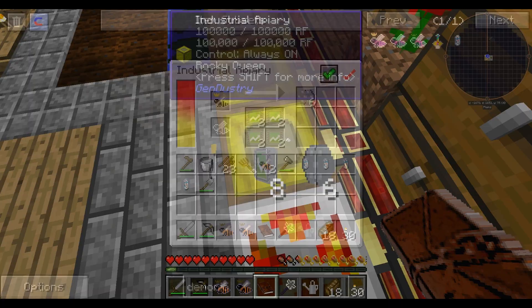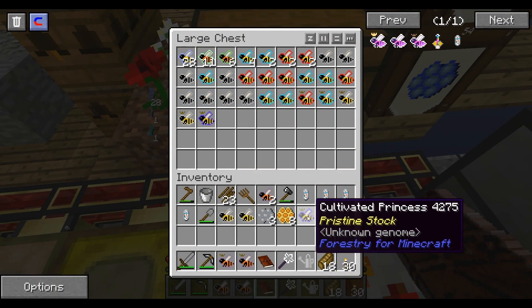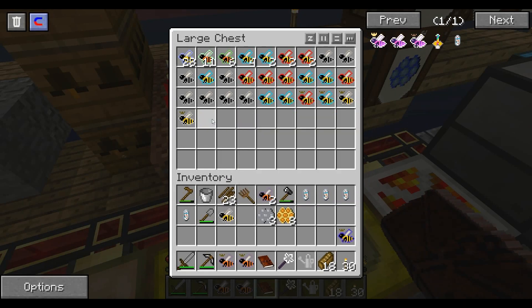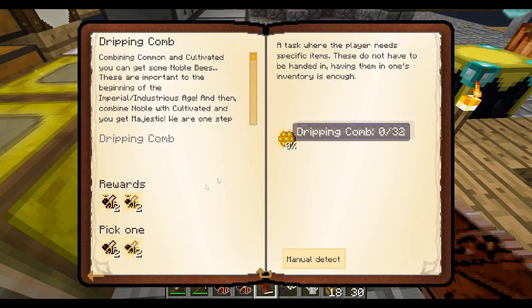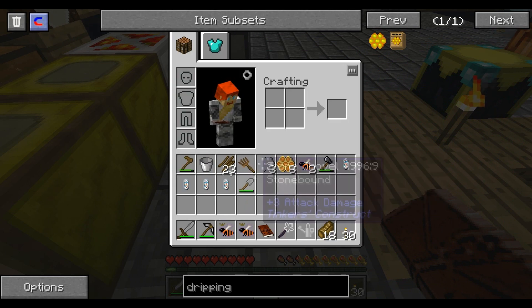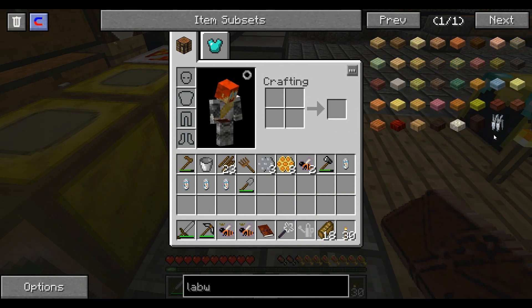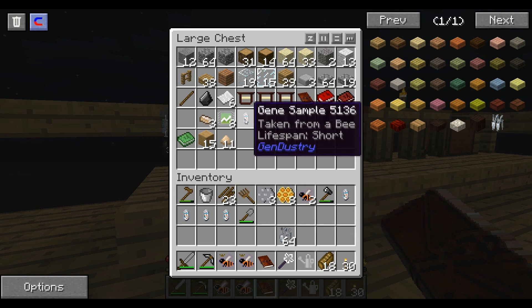Common and Cultivated, you can get that. Cultivated Princess, Common Drones. So if you do Cultivated Princess with a Common Drone - Cultivated Queen. I wonder if I do Cultivated Princess and a Mutatron. Dripping Comb - Comb is Noble. Noble just generates Dripping Combs. So I would need to get Noble. But I need Labware. Do I have any Genetics Labware left over? I do! Lucky me.